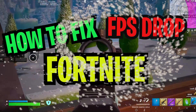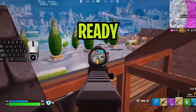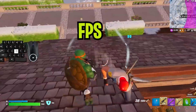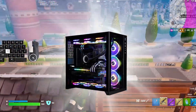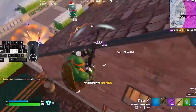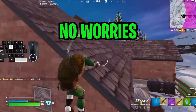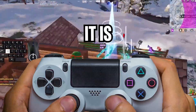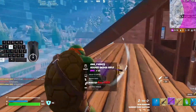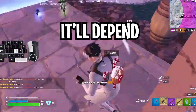How to fix FPS drops with Fortnite Chapter 5. Ready to ditch those FPS drops? This video will supercharge your PC for max FPS. Big map, new changes, no worries — we've got your settings and specs covered. If you're on console, it is capped at 61 FPS, but for PC it's game on and it'll depend on your specs.